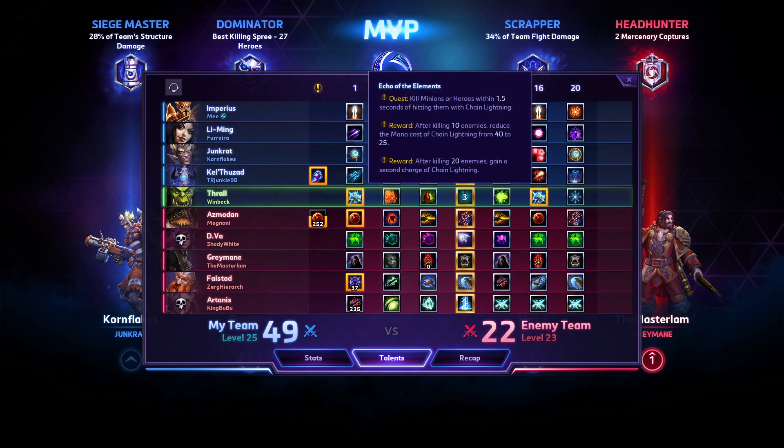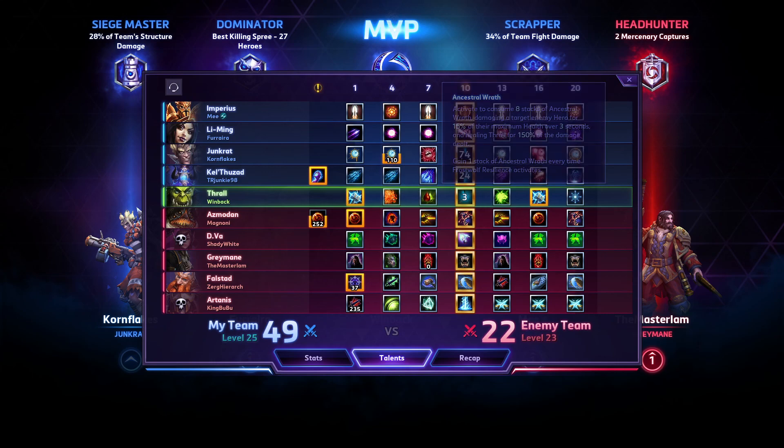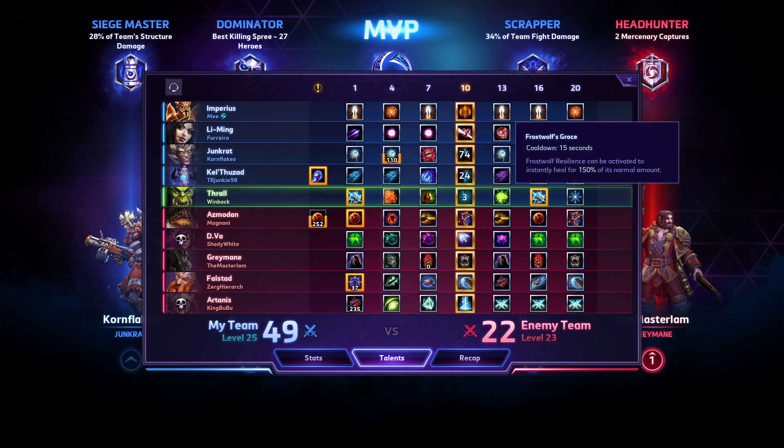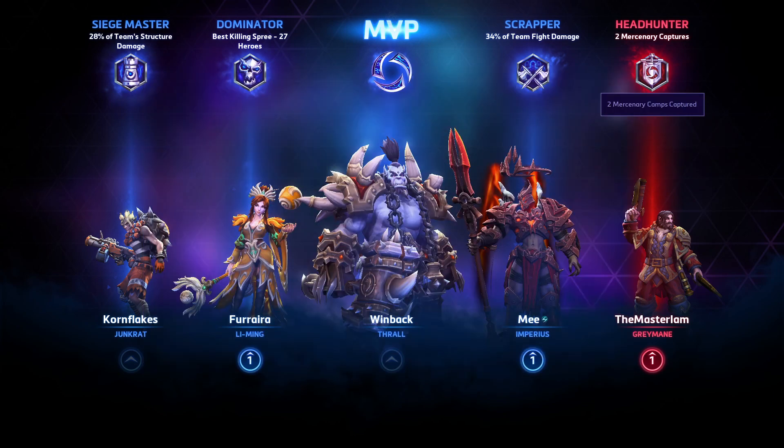Build summary: Echo of the Elements at 1, Feral Resilience at 4, Ancestral Wrath at 7, Sundering at 10, Frost Wolf's Grace at 13, Thunderstorm at 16, and Wind Rush at 20. That's going to be it for me today, guys. I will see you tomorrow. GGs, peace out.